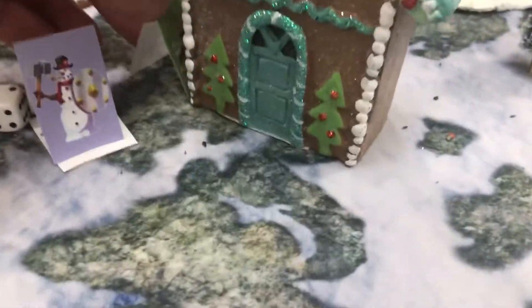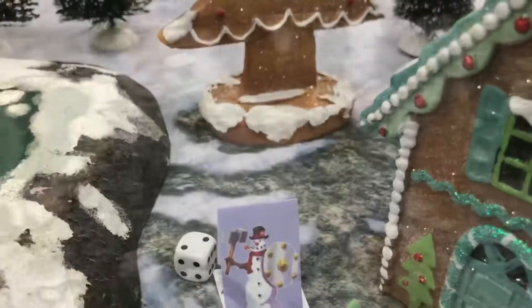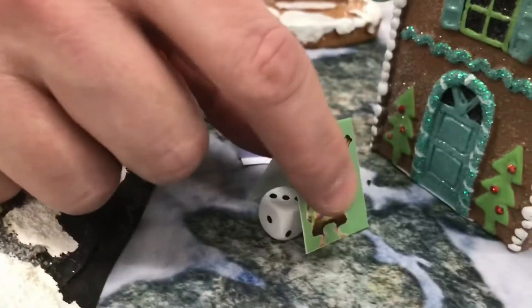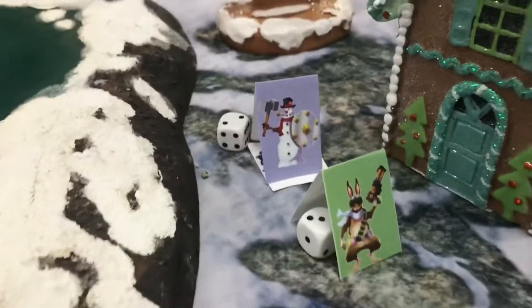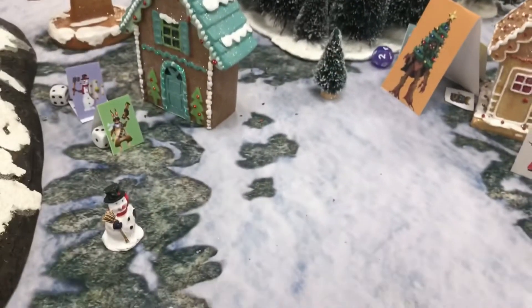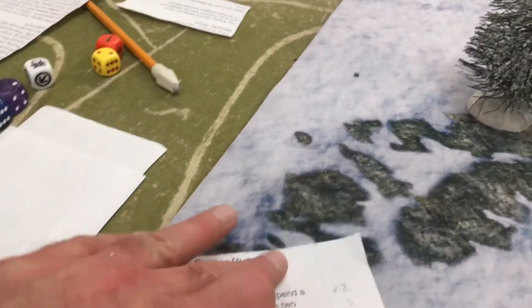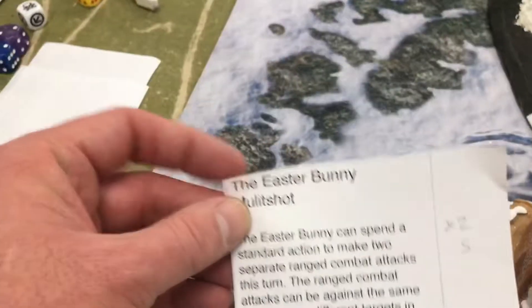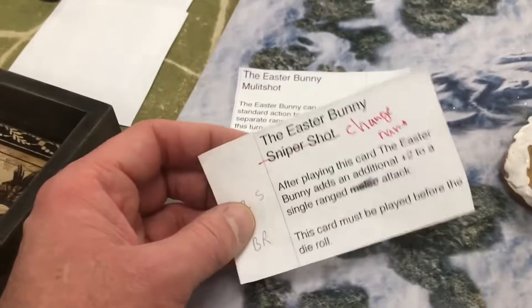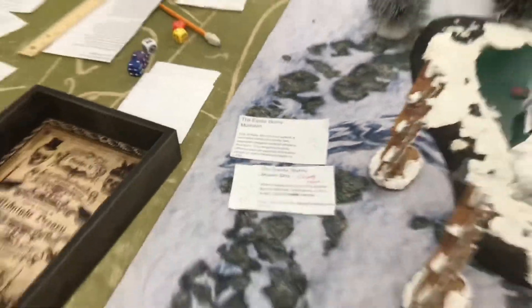There's the Easter Bunny. The Easter Bunny is taking two shots because he's using his multi-shot card, and also using the card that gives plus two to the shoot. James is going to use multi-attack — multi-shot means he gets two attacks, and then he's using the sniper shot, which gives plus two to a single ranged attack.